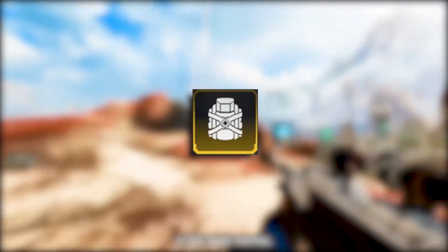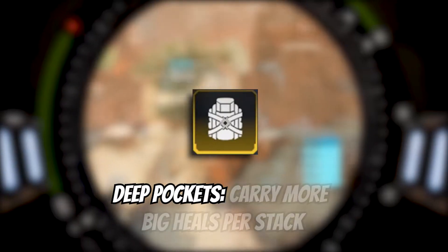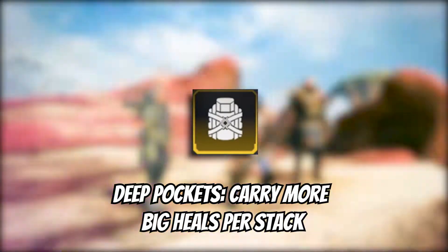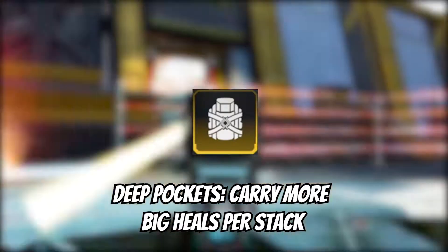So you might be wondering, what does the Gold Bag do now? Well, the Gold Bag has received a brand new perk called Deep Pockets. Deep Pockets is going to allow you to carry more big heals in each slot. You're going to be able to carry 3 Med Kits, 3 Bats, or 2 Phoenix Kits.